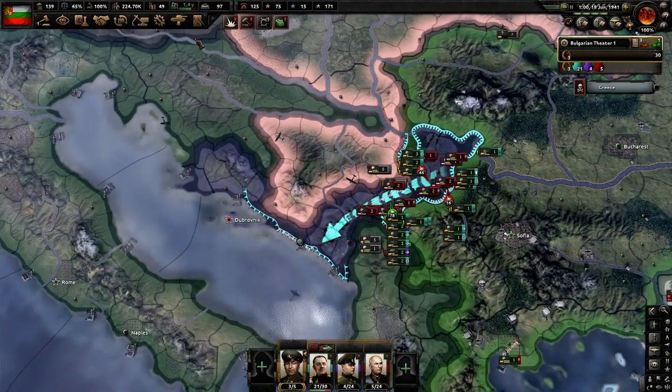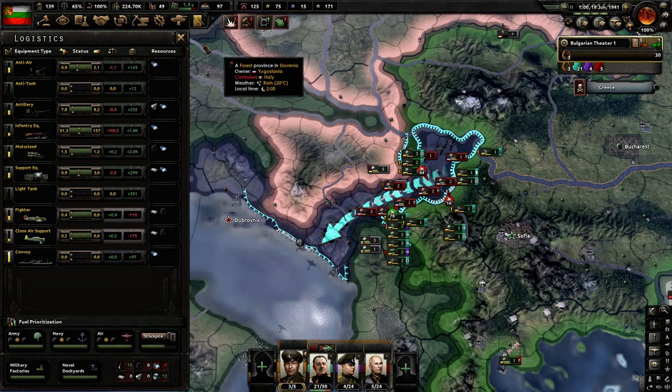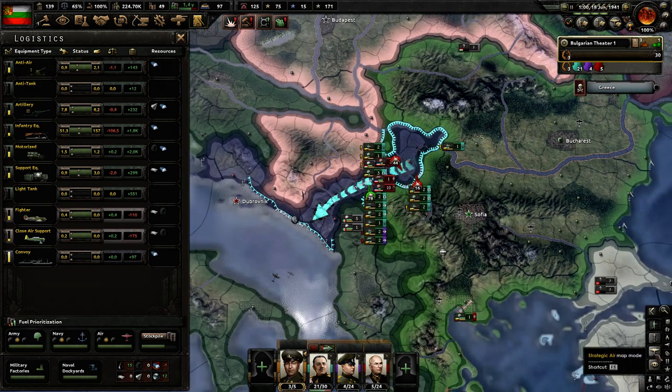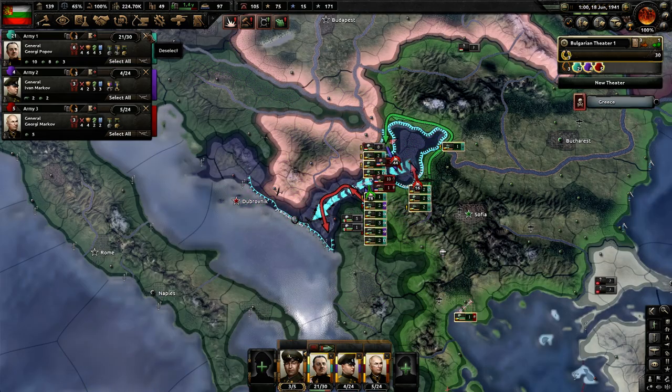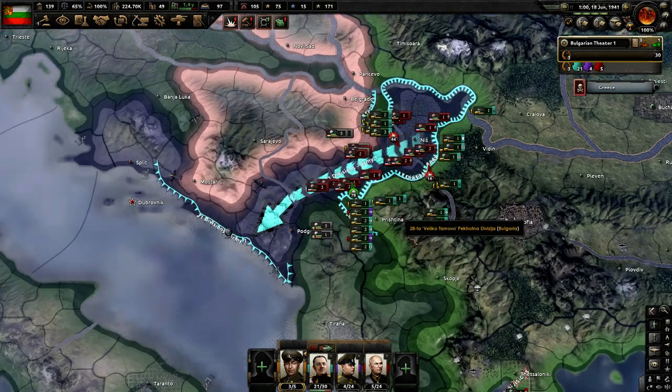Okay, no divisions in basic training — that's fine. Our equipment stockpiles look fine. Let's make sure we've got green air. We do. No upgrades on the generals.